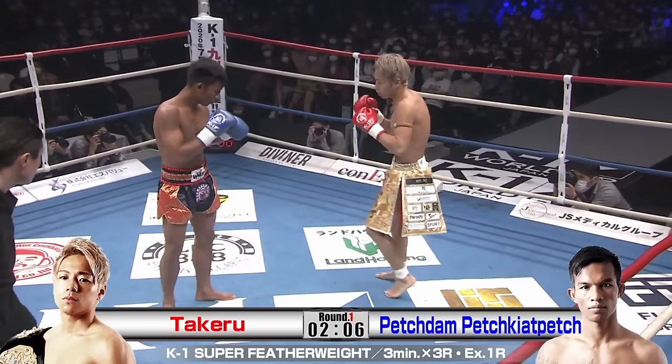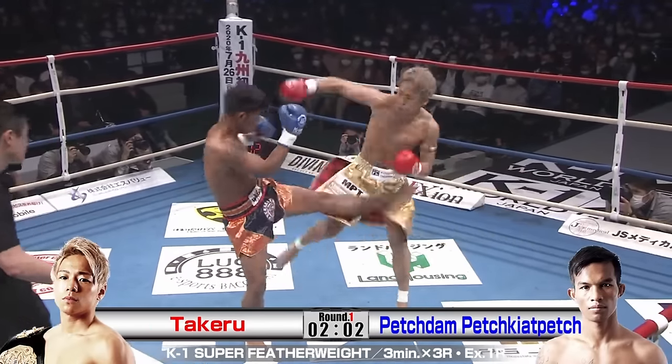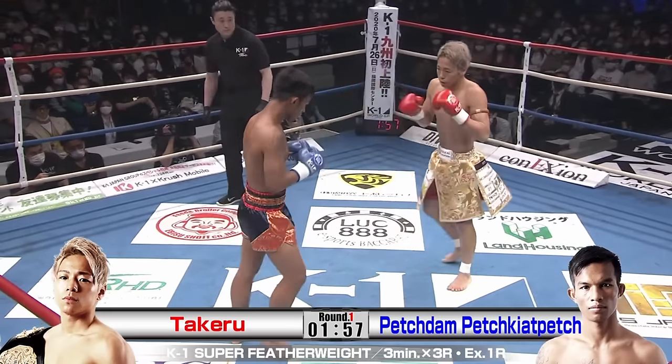Takeru's just touching that leg, getting out of range, and just putting that inside low kick in there. Now he can set up the hands, now that he got Petchedem to react with those inside low kicks.